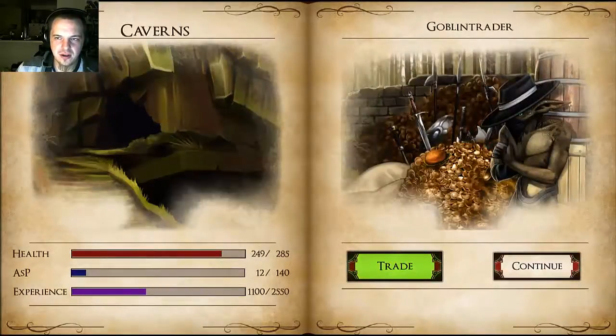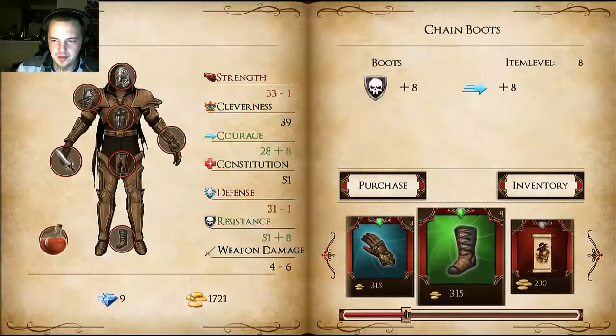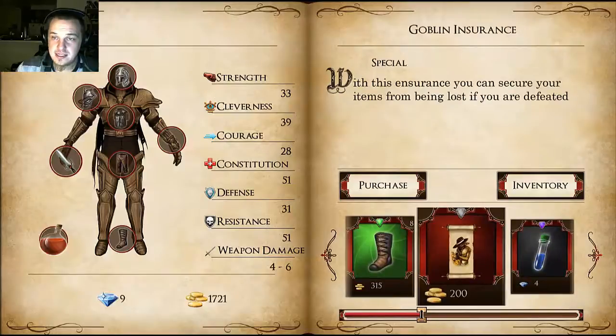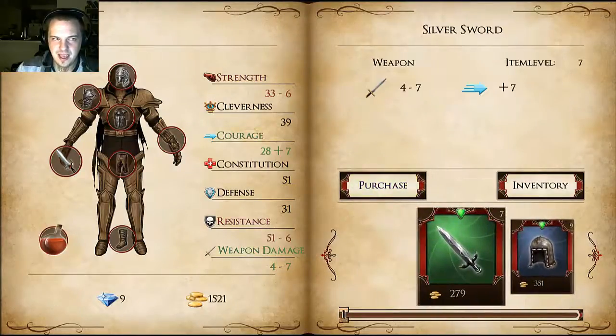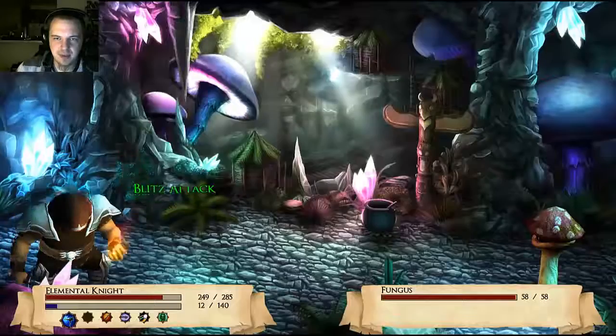Goblin trader! You can occasionally find a goblin trader in the dungeon, and he will offer a variety of loot, although it is much more expensive. This, though, is goblin insurance, which is generally a good thing to have so you don't lose any items if you do end up dying in the dungeon. So I buy that and be on my way.